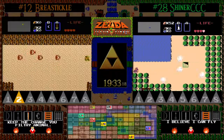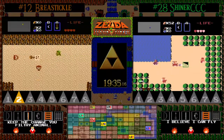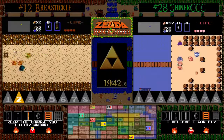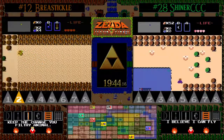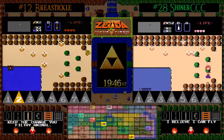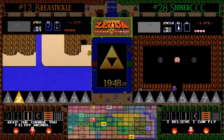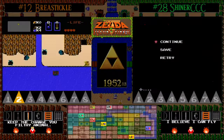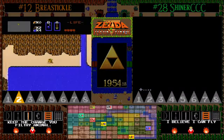An extra 32 rupee pickup there for Shiner — he's got 52. Meanwhile BT has no rupees at all. But BT has the big advantage here — he's got the sword. If Shiner doesn't find that sword soon, which we know is in Death Mountain, he could be in trouble very fast.